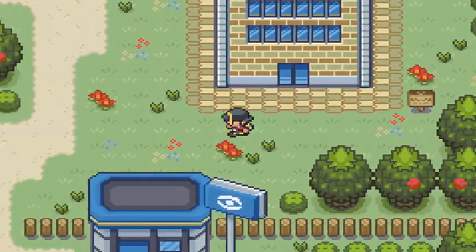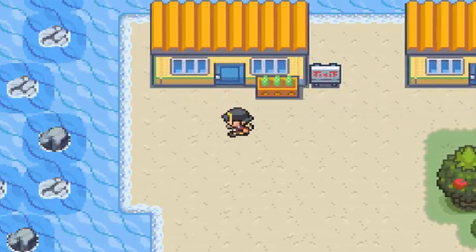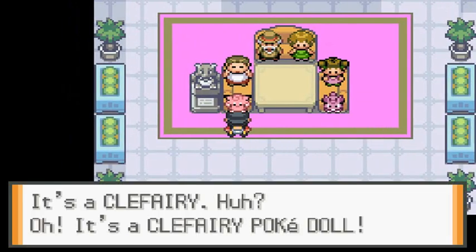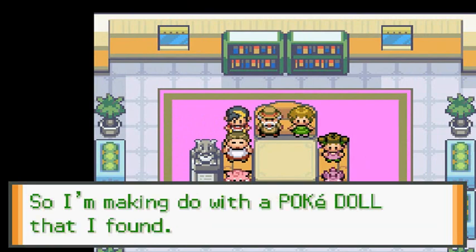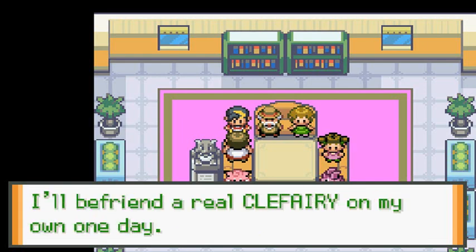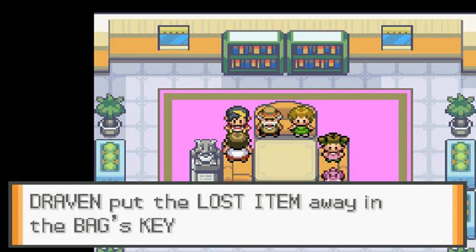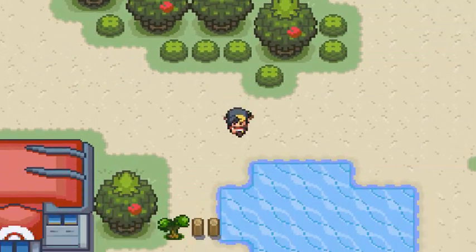Here we are in Vermilion City, and there's the Clefairy Doll. If you talk to this guy: 'I love Clefairy but I can never catch one, so I'm making a Poke Doll.' He found it for the girl. 'Could you take this Poke Doll back to her? I'll befriend a real Clefairy on my own someday.' We got ourselves a Poke Doll!